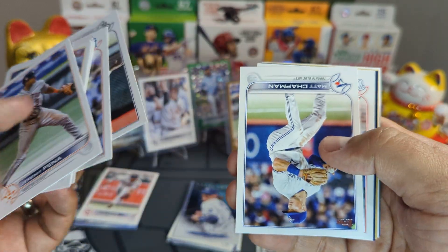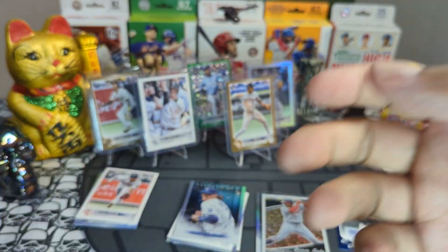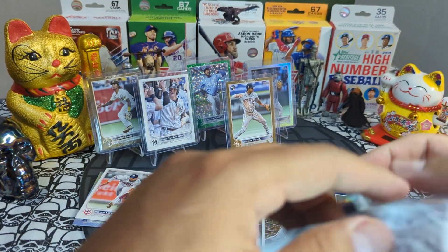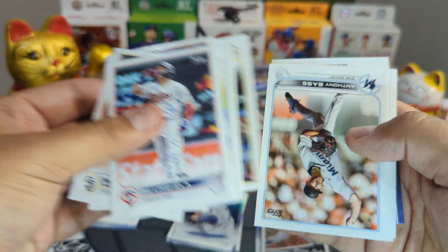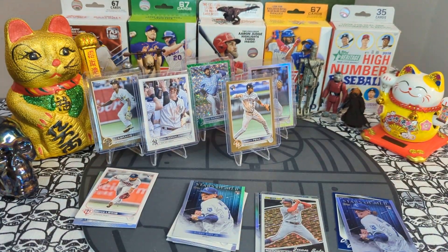Jeremy Peña parallel — we're finding all your parallels! Adam Engel, Aaron Judge, nothing crazy. Bobby Witt in the back, Geo Urshela in the front, Royce Lewis — and another Bobby Witt!